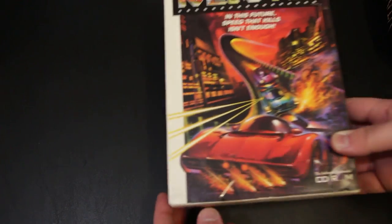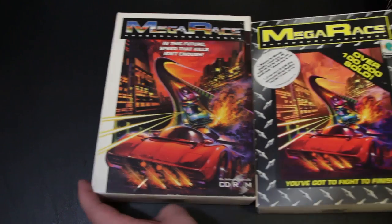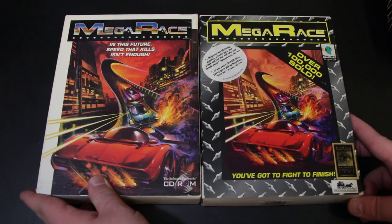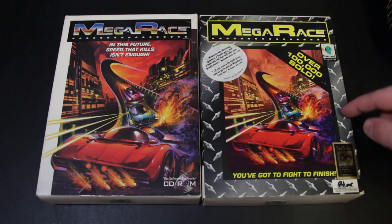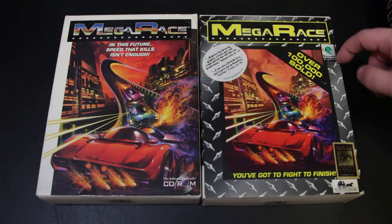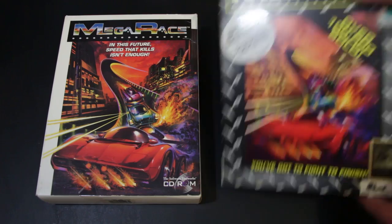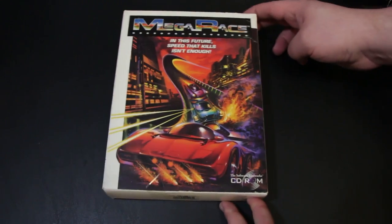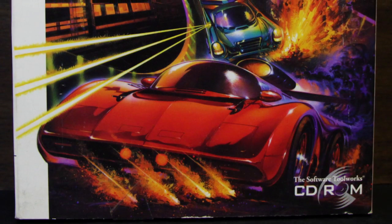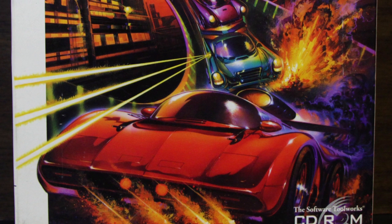Here's a game that's known for a lot of things but not necessarily its box art — this is Mega Race. 'In this future, speed that kills isn't enough... you've got to fight to finish.' They apparently decided they didn't like that tagline on a secondary release and got rid of the borders, adding a diamond-studded metal border instead. I don't like that one as much. This one is nice — like a graphic novel or something you'd see on a Hot Wheels Matchbox play set from a post-apocalypse.